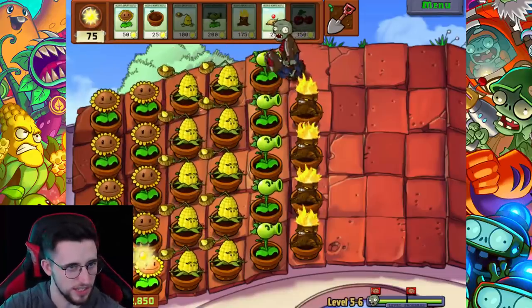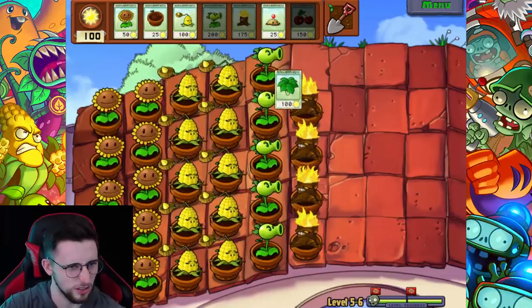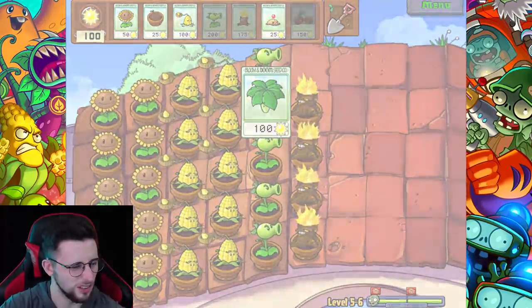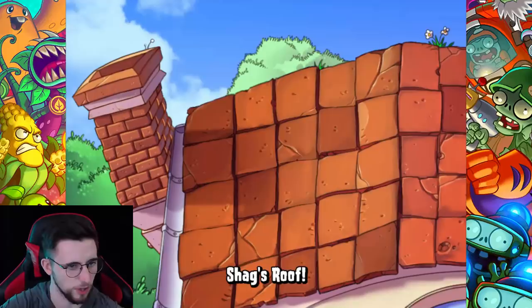I think we did that one pretty convincingly! It's an umbrella leaf - I was miles off. It protects nearby plants from bungees and catapults. Interesting - so it's like pumpkin but with a more specific purpose. I'll bear it in mind for next level.